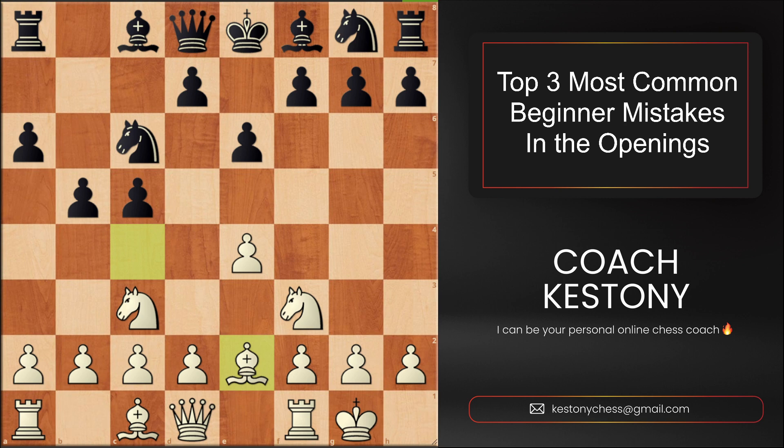Take a look at this position from an amateur beginner game. We had some sort of Sicilian opening. White is leading the development by quite a bit — we have three minor pieces developed and a safe king, probably four in total versus only one developed piece for black.